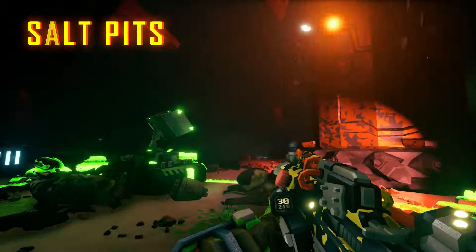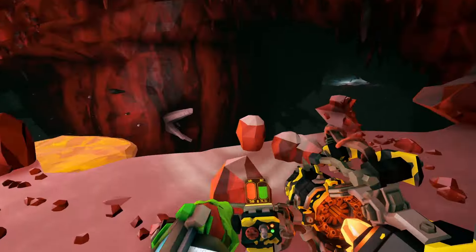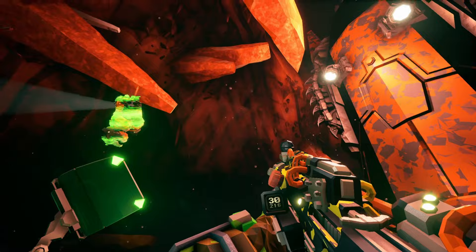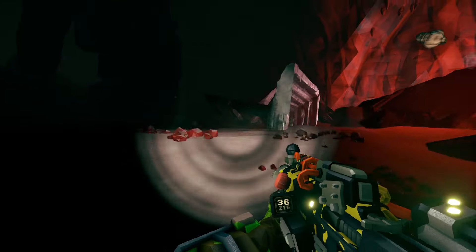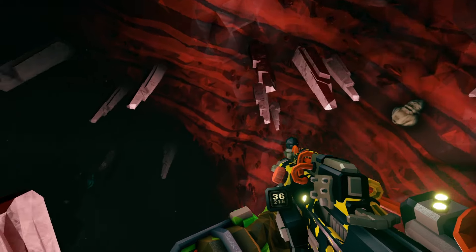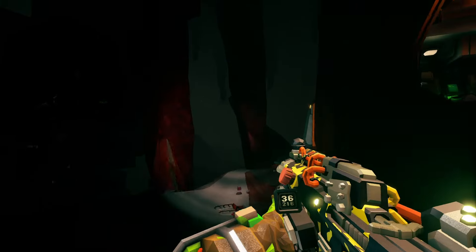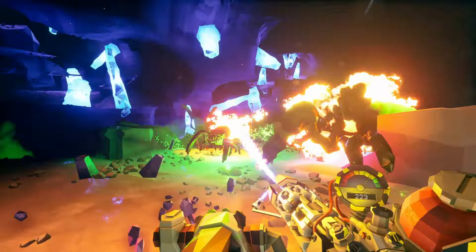So let's excavate the walls and enter the Salt Pits. These crimson caverns further support the narrative of Hoxxes once having a vast ocean. The environment is comprised of a red variation of the sedimentary rock chert. This substance forms from the skeleton-riddled sands lining the bottom of large bodies of water. Over the years, moisture not only formed the caves themselves, but also the large salt structures and stalactites throughout the biome. Some of these salt structures have a red or pink hue, likely caused by oxidized iron leaking out of the red chert walls. But that discoloration doesn't stop it from tasting delicious when sprinkled on your boiled bug bits.